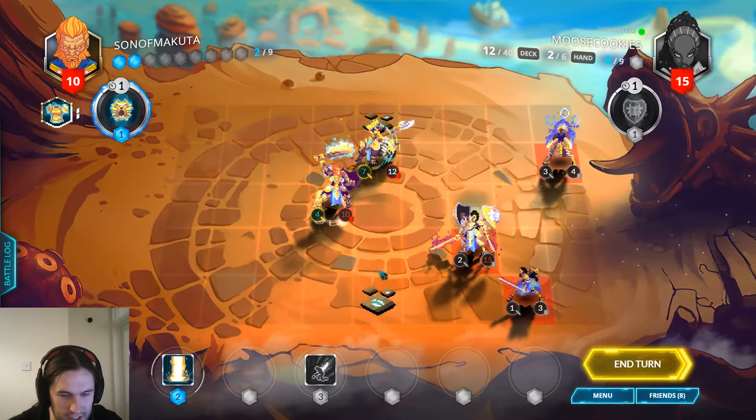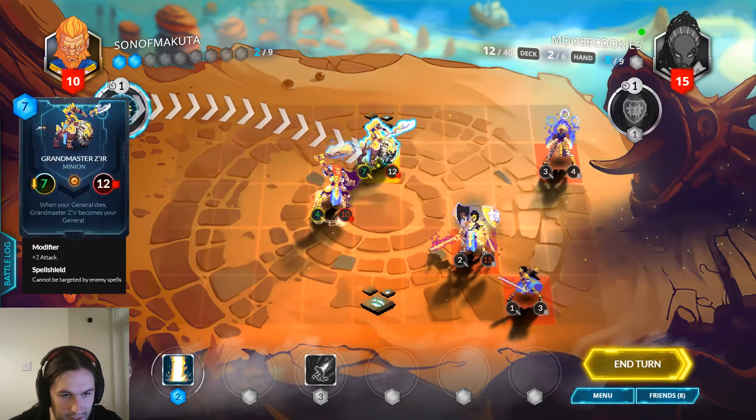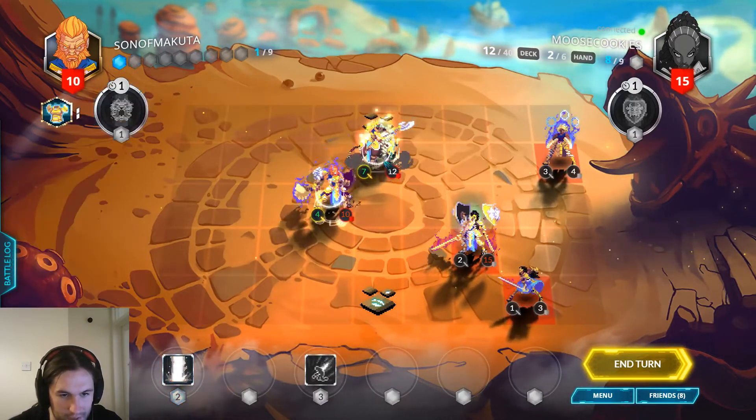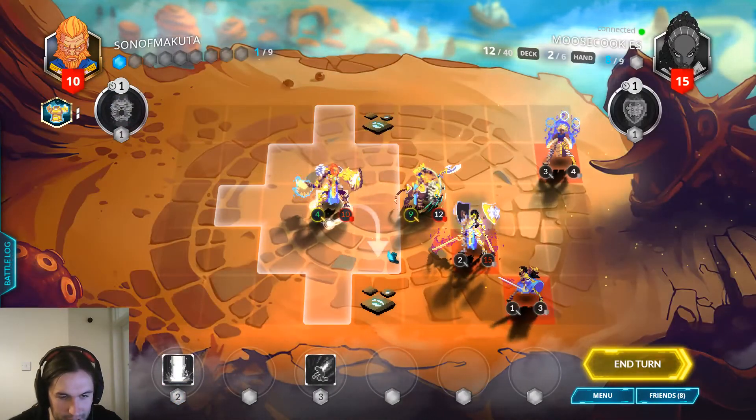So I have to attack with Zier instead. It'll still be on 10 health — that's a lot of damage, and a lot of health. We have to end this game quickly.